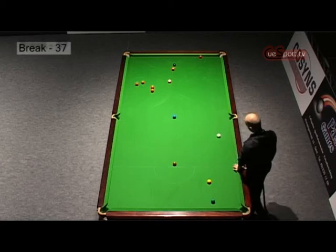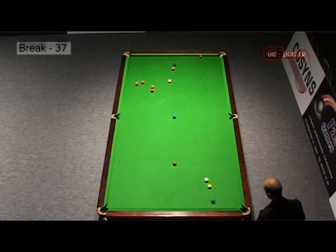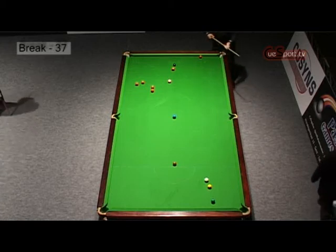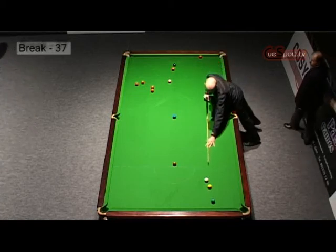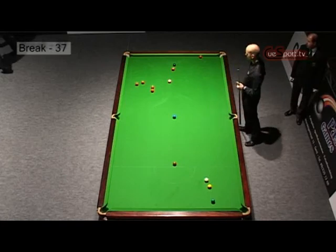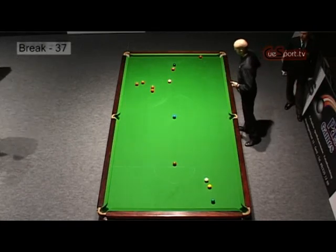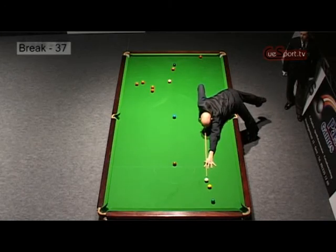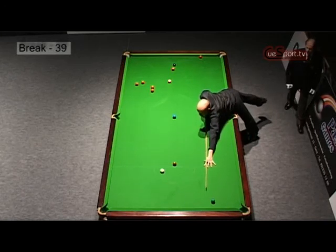He's going to take some kind of recovery shot here. Luckily that little kiss on the yellow has meant that there's a possibility he can keep this break alive. He's going to need the long rest — now he can stretch over. The cue ball is going to go three cushions to finish on the red just above the black. That's what he's looking for. Flirting with the middle pocket there.